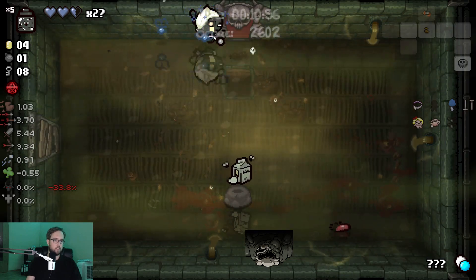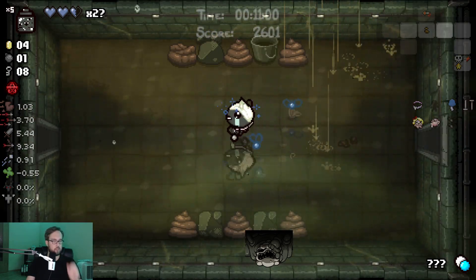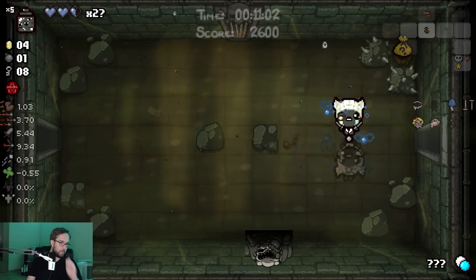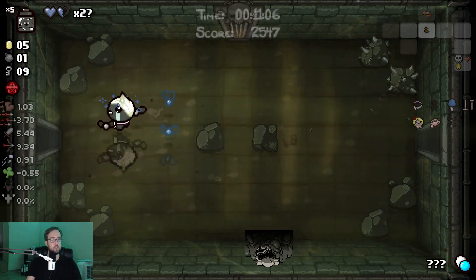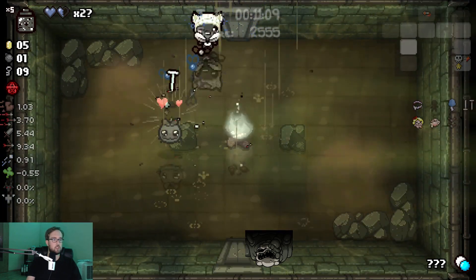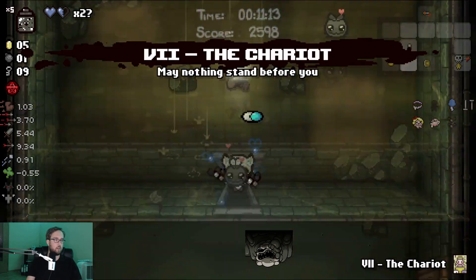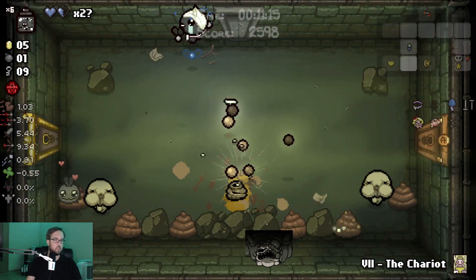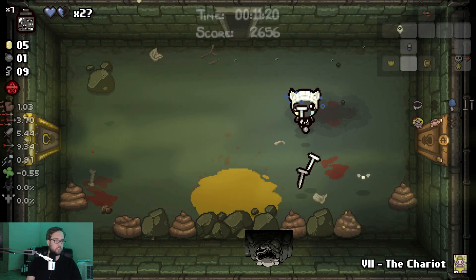There's breakfast. I'm gonna leave that on the ground for now, just in case I decide to use my Judas Shadow life here. Look at that, I have a friend! I also now have a Chariot card for the second boss fight.